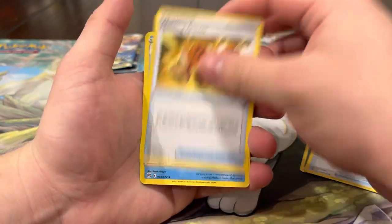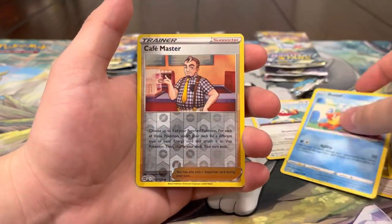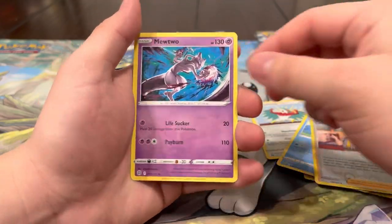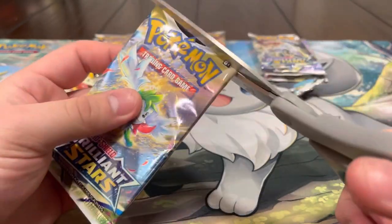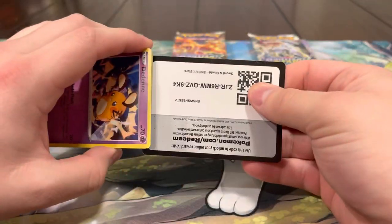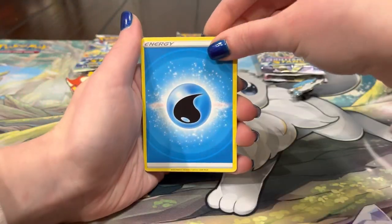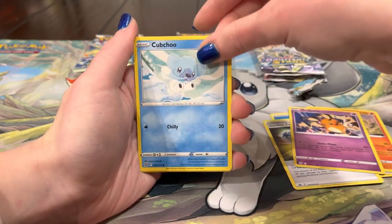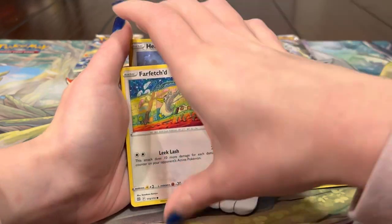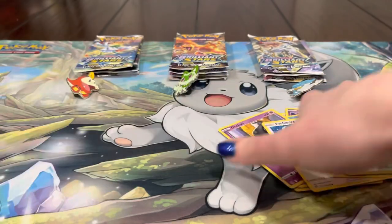Can we pull the Honchkrow? I hope so, we've been dying to chase that one. We got Huntail, Gloves, Beartic, Bidoof. Next pack of Brilliant Stars - who has a better box? Maybe Sprigatito. I like all three starters though, let us know which one's your favorite. Energy, Boulder, Turtwig. Energy, the Dean Cup, Duskull, Farfetch'd, Exeggcute, Heatran, and Tornadus.